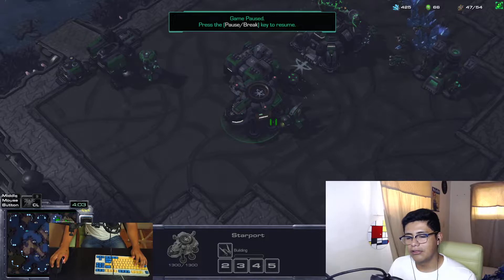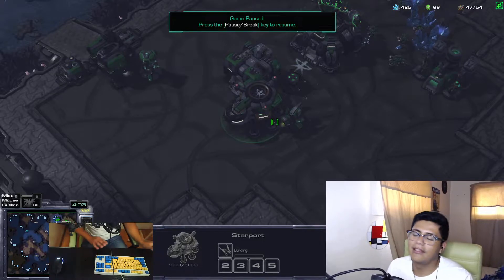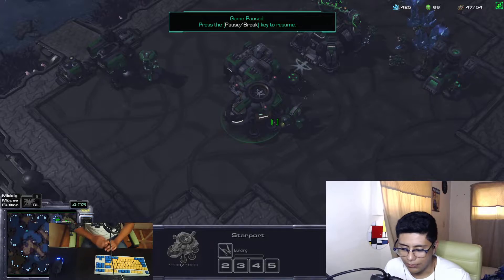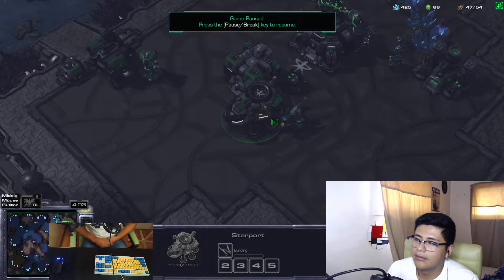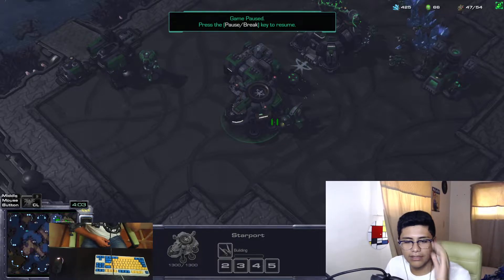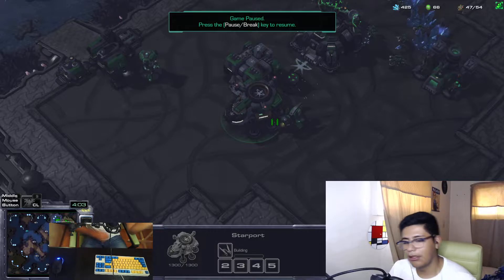With DPI, you want to have a range between — I would say lowest like 600, but I personally wouldn't use that — to maybe 800 to 1000. If I remember correctly, I'm fairly certain that Uthermal plays on 1000 DPI, for example. Maru plays on 800. I think most of the Koreans play on 800, and I believe Clem plays in about that range too.